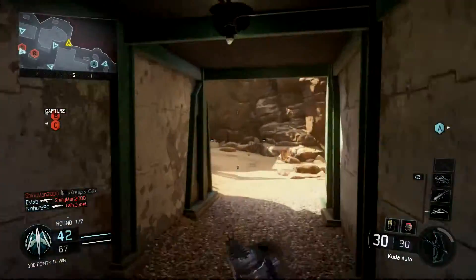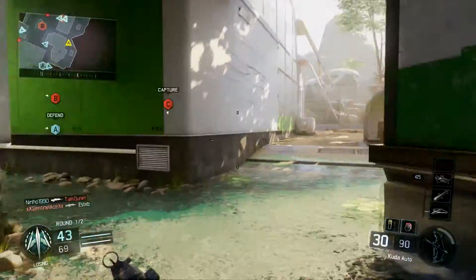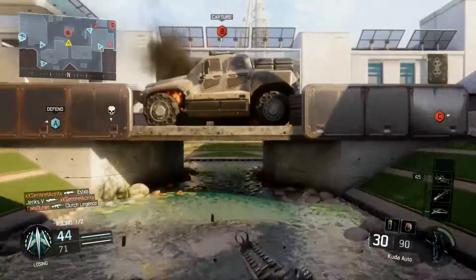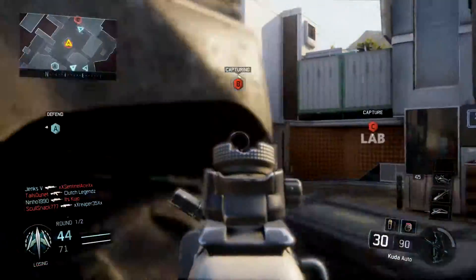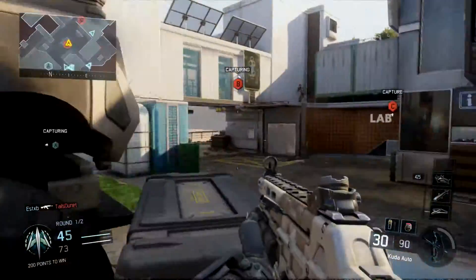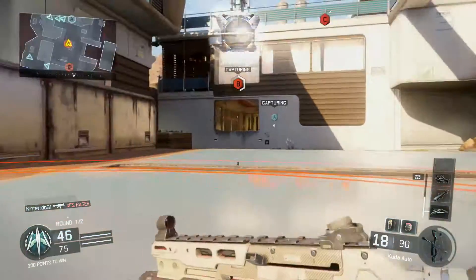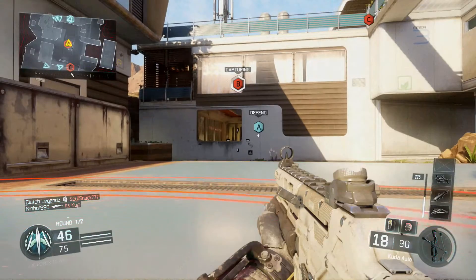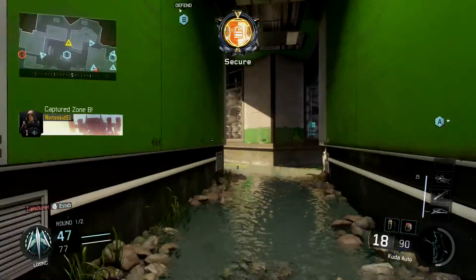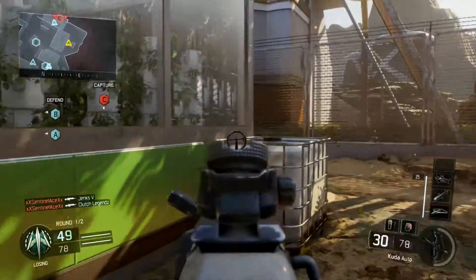This is a smaller map compared to some of the others. The majority of your engagements are going to take place once you get to the middle area. You can really spawn trap in this game or at least lock the enemy down very easily — so that's kind of back. A lot of people said rushing kind of disappeared after Modern Warfare 2, but I thought you could rush decently in Black Ops 2. That's pretty much my style of play, so it's nice that I can do that again — quickly see somebody and just mow them down.